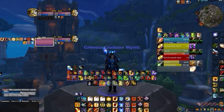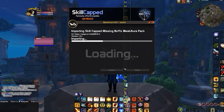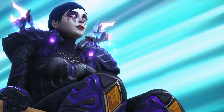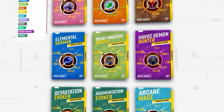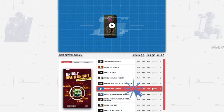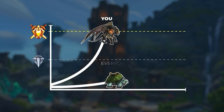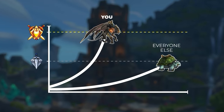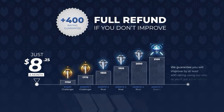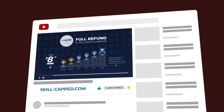If you're ready to dominate in the War Within, our brand new update to the Skill-Capped addon has just dropped, giving Skill-Capped members the best UI for PvP with just one click. We've partnered with the world's best players to ensure the Skill-Capped UI is ready for every class, bringing you exclusive guides that unlock the full potential of your class — from maximizing damage to perfecting crowd control and outsmarting opponents. We're so confident we guarantee you'll gain at least 400 rating or get your money back. Click the link in the description and join Skill-Capped today!